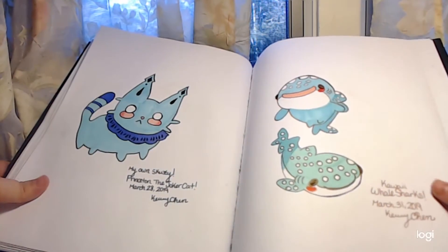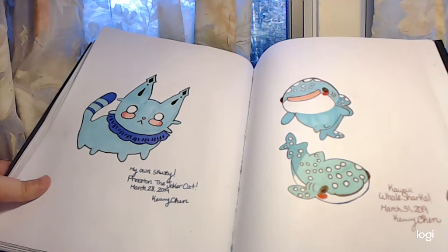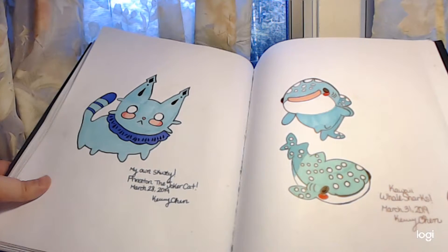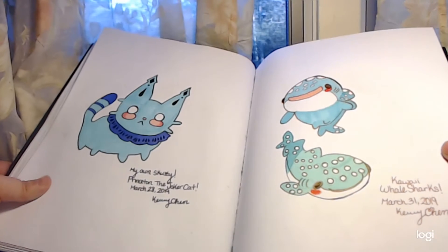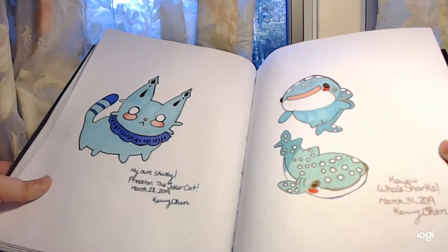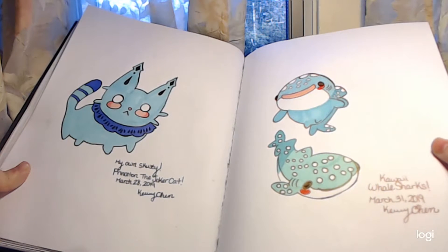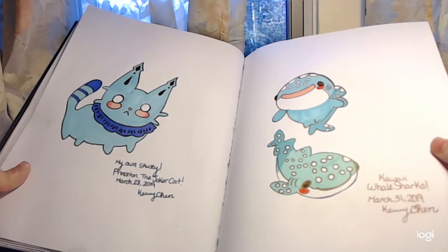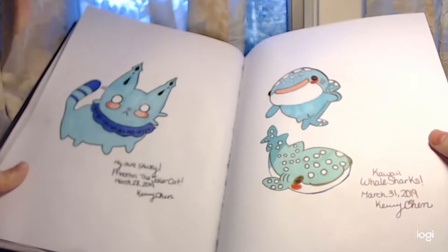Here is another Scootsy that I made on my own, and his name is Princeton the Joker Cat. Hopefully I can make a video game character out of him in the future if I have the time and money. Here is Kai whale sharks — I basically drew whale sharks using Google Images for references. Isn't that cute?